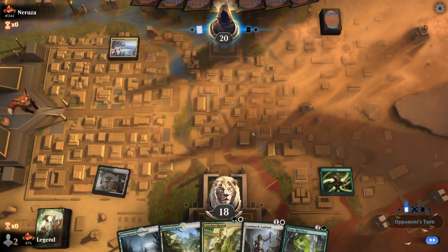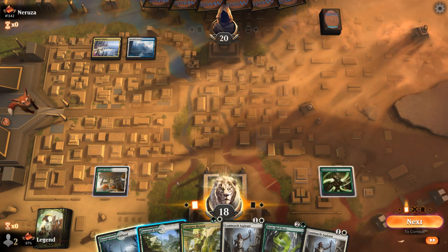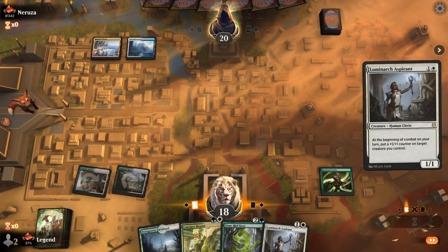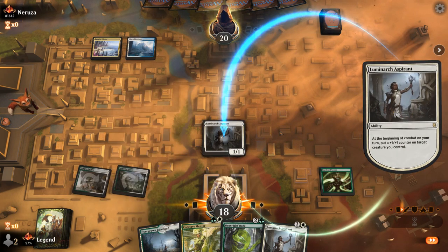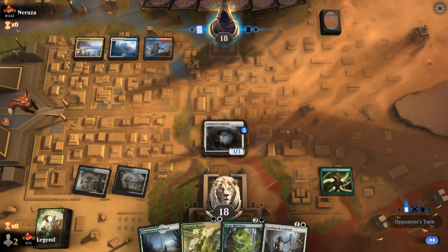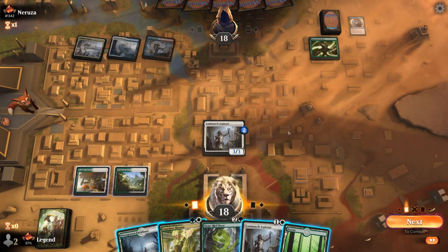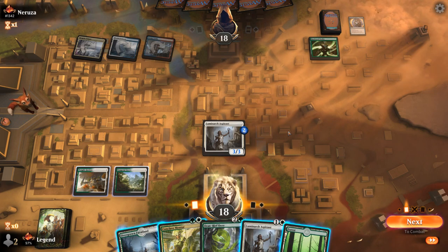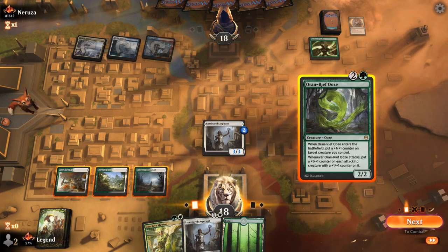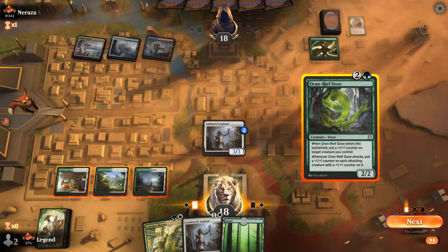Facing a Triome — could be an Izzet control deck or a Creativity combo deck. Probably still playing Aspirant over Mentor, which might be met by a Lightning Helix. Nothing so far — Steam Vents untapped. Archmage's Charm steals our Hardened Scales! How do we progress from here? I can just play the Ooze. Do I want to potentially get the Ooze out of three-damage range, or just go all in on Aspirant? I think putting more counters on Aspirant right now is fine, though a Prismari Command could deal two to the Ooze. Maybe one counter on Ooze and one on Aspirant.